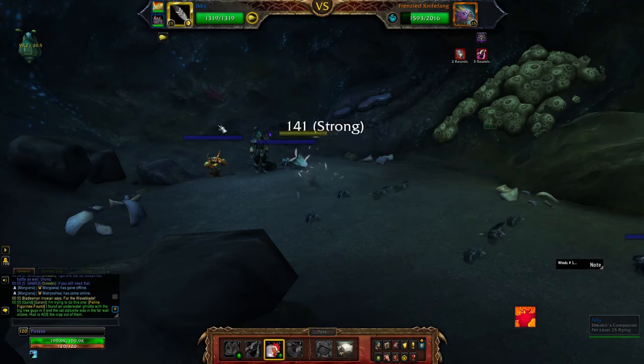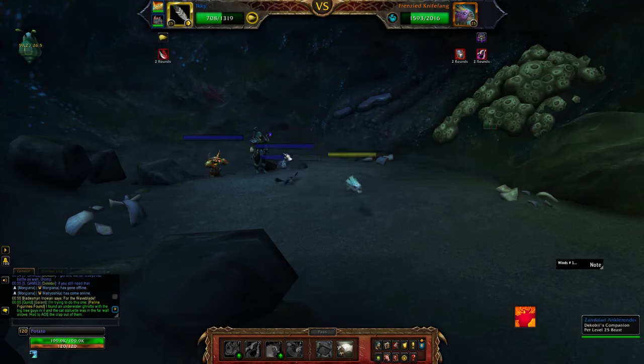In that case, we'll simply swap to our second attacker pet — in this case the Zandalari Anchorender — and use Hunting Party.